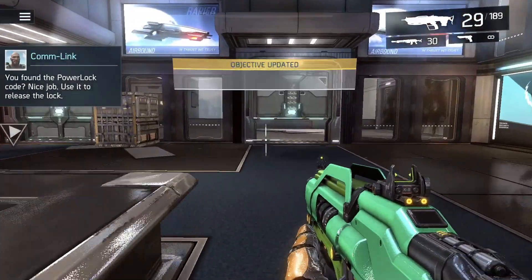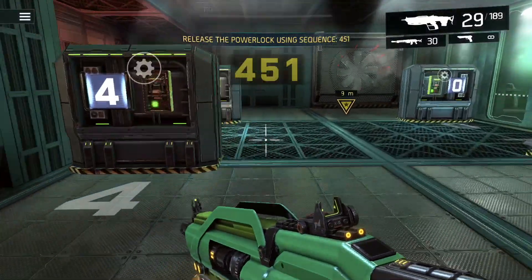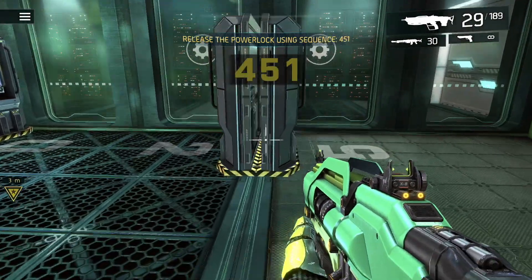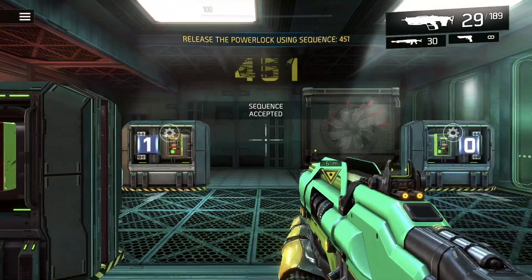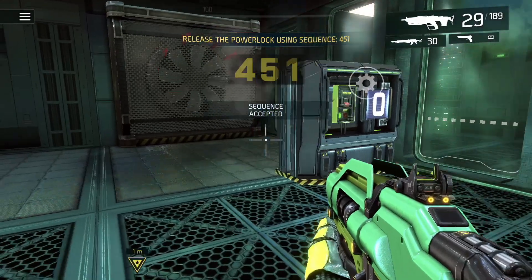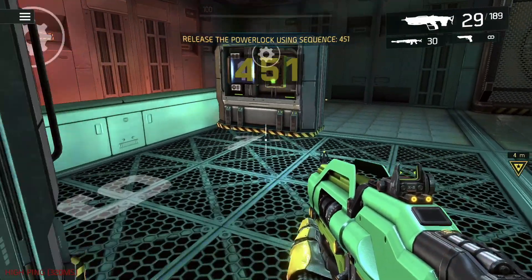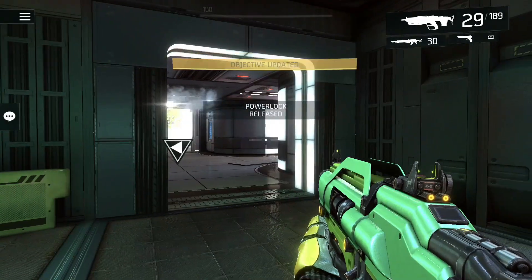We just unlocked the power lock. We have to use a code, which is a cool mechanic — it's not always just running up to a point and clicking the gear. You have to use some strategy. Here you have to look for the correct codes, which are four, five, one. We found four, then five, and now we're looking for one. You'd think it would be in number order, but it actually wasn't. There's one right over here.